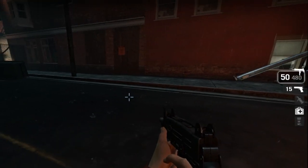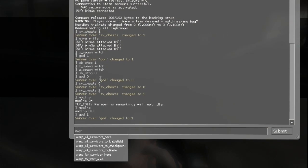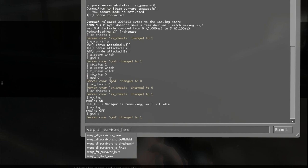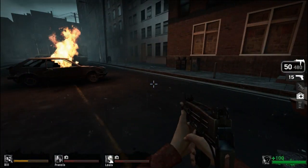Another command is Warp. If you type in Warp, you get all sorts of commands listed. One of the things I use is 'warp all survivors here,' because it warps the other survivors in the game right to where you're aiming.